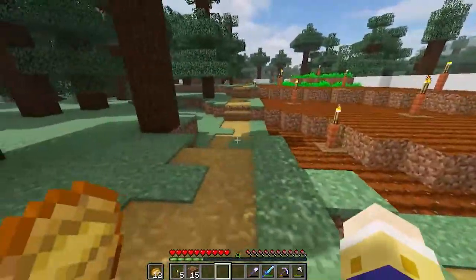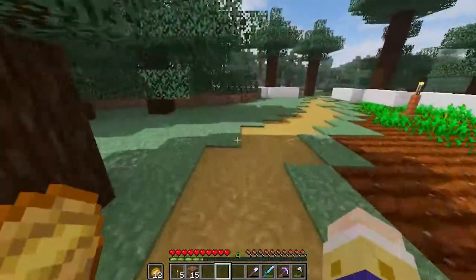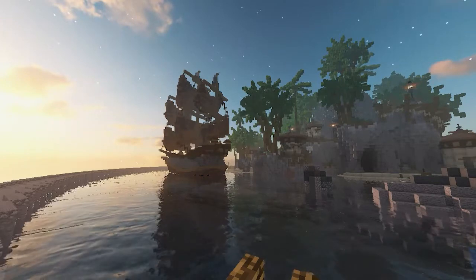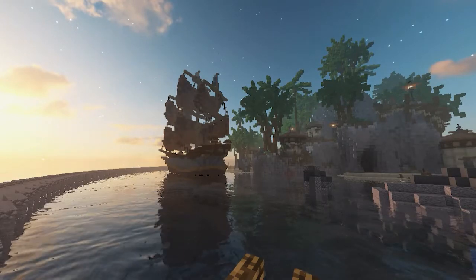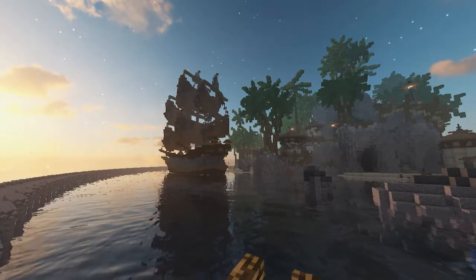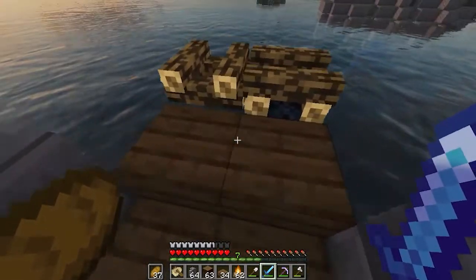I should probably explain what I'm doing here. I am making the north and south paths for the shopping district inside of the Tortuga server. My design for the paths tied with another person on the server called Roslin — I'm not too sure what the correct pronunciation is. So that's what I'll be doing for the rest of this video: making this path.